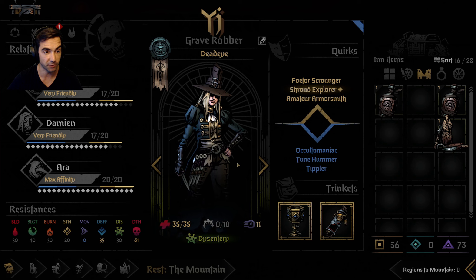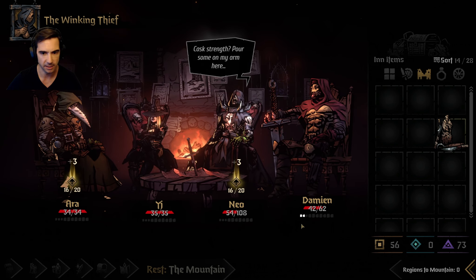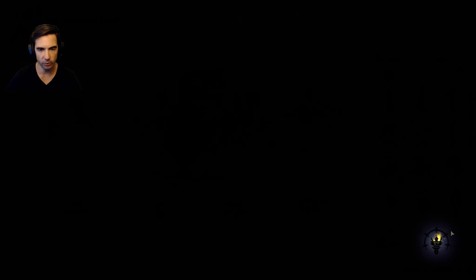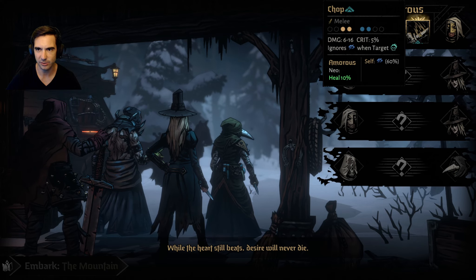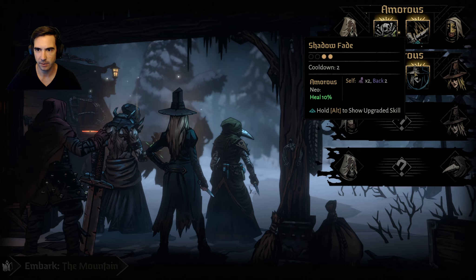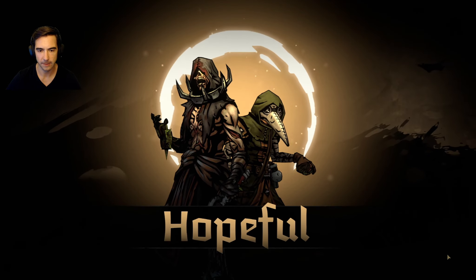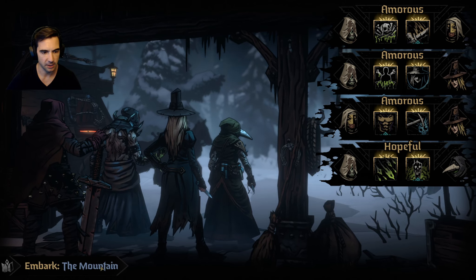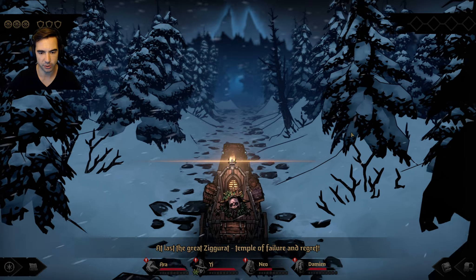Damien's great, Neo's great - look at that, because of all that booze. Atta and Neo could use a little pick-me-up. And minus three stress. I think that just about does it - now we go. Oh boy, it's going to be close. Amorous - while the heart still beats desire will never die. Chop is huge. Amorous, not using either of those. There's a love triangle happening here. That heals her - wow. Aspiration unites the hopeful.